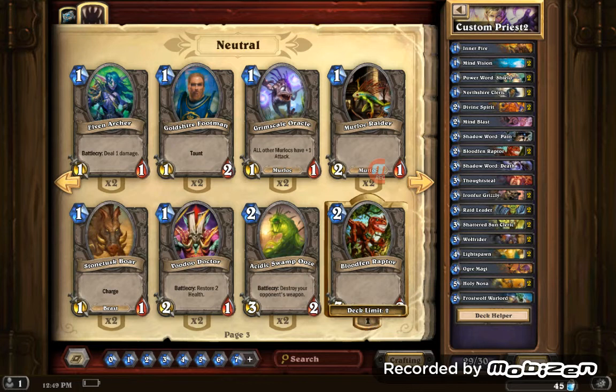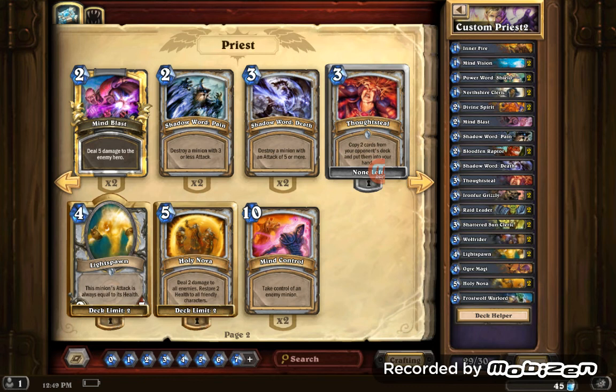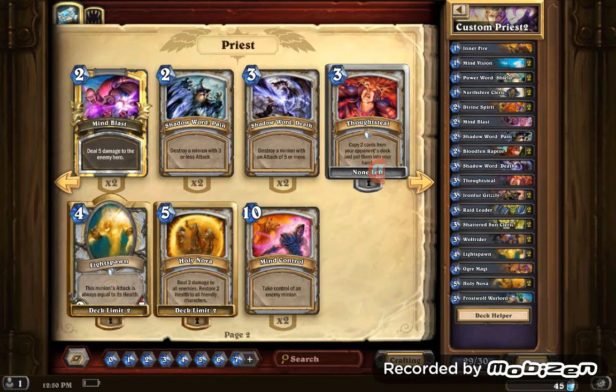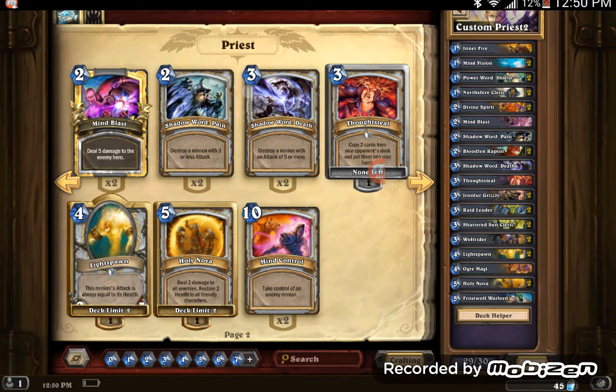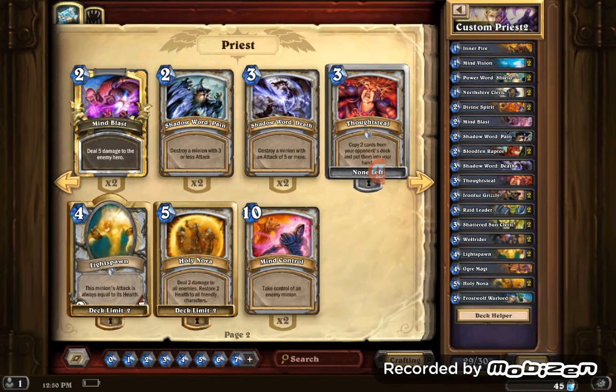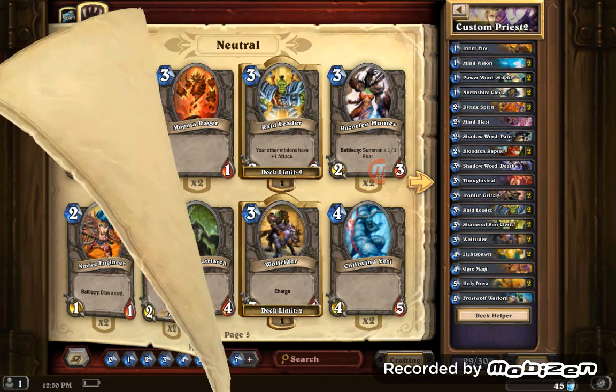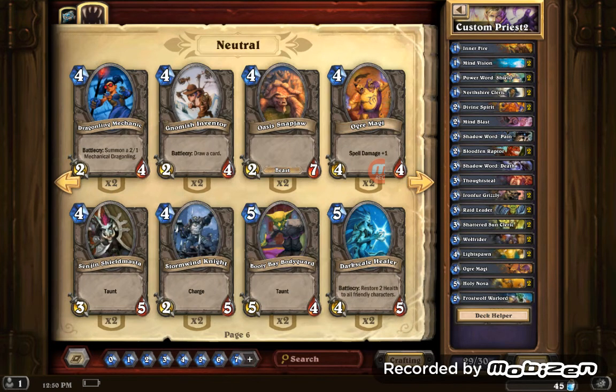For the last slot, I'll give you three options. You can put in Acidic Swamp Ooze because it can destroy your opponent's weapon. Shadow Word: Pain is a good one. Mind Blast might actually be a win condition card — you already have one in your deck. Mind Control is a very good win condition card but it costs 10 mana, and you normally can kill your opponent before that. If they summon a legendary though, especially in Arena, Mind Control is valuable. Shadow Word: Death or Shadow Word: Pain are the other fillers.